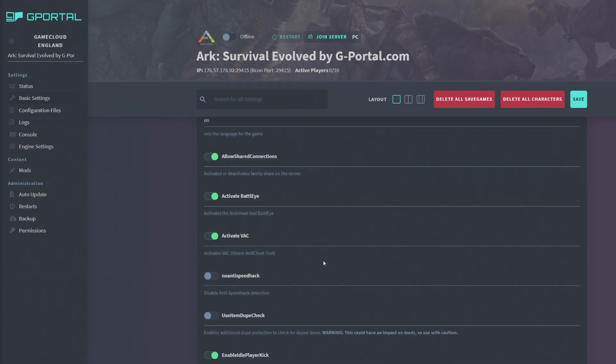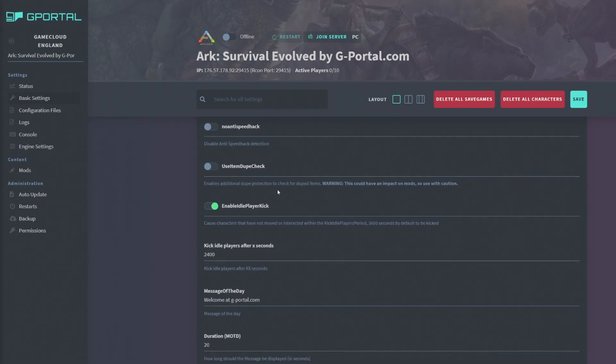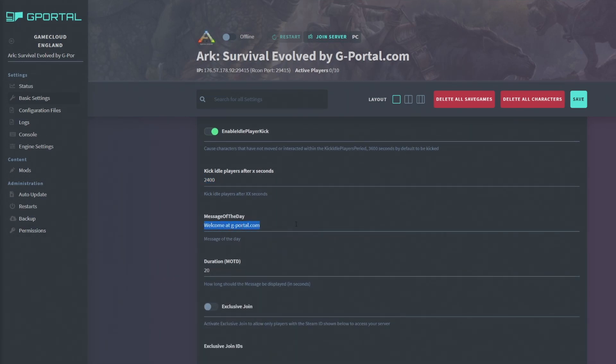A lot of the basic tick boxes are self-explanatory. You can enable BattleEye anti-cheat, an anti-speed hack, and enable idle player kick — after 2400 seconds a player will be kicked, and you can fully customize that. When people join, you can set a daily message to display on the server.